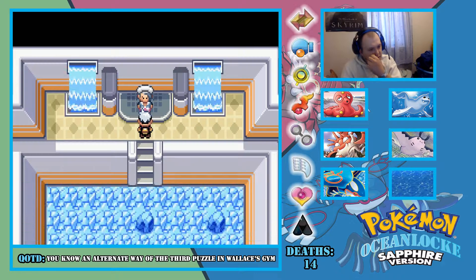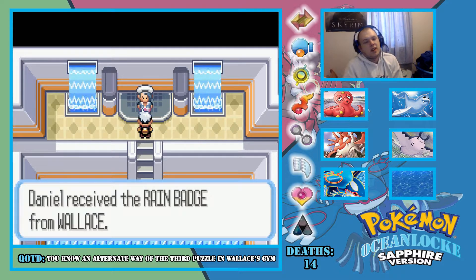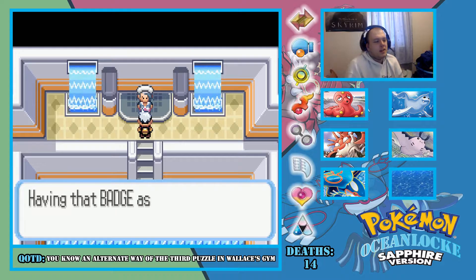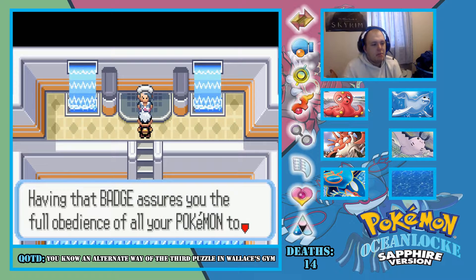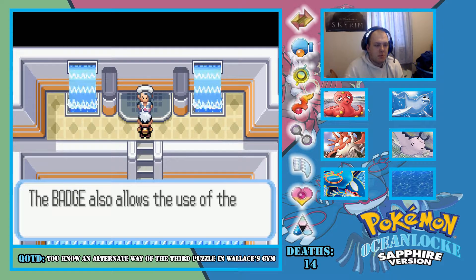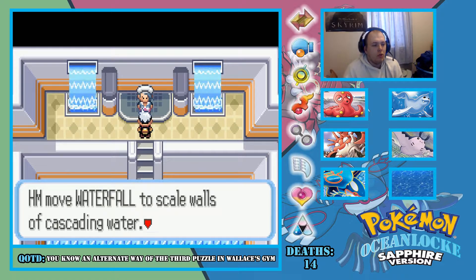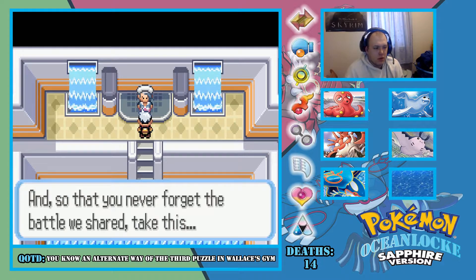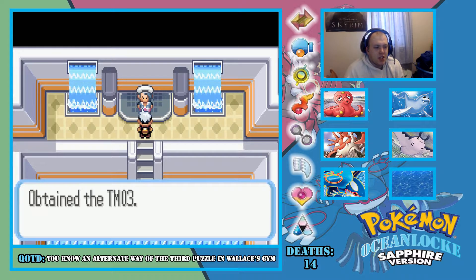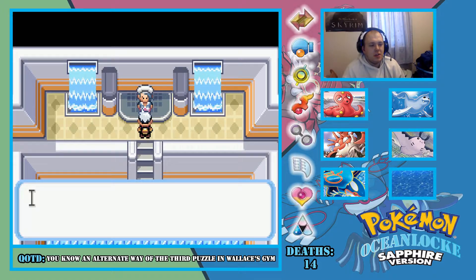Yeah! We beat Wallace! Daniel received the Rain Badge! Our journey is coming to an end, guys! Having that badge assures the full obedience of all your Pokémon to every command. The badge also allows the use of HM Waterfall to scale walls of cascading water.